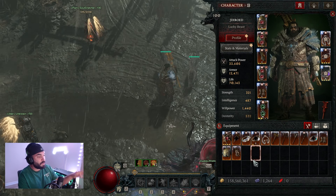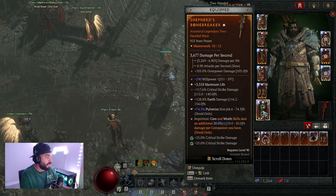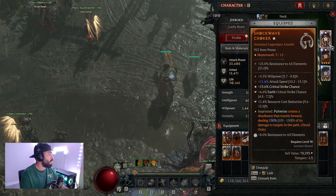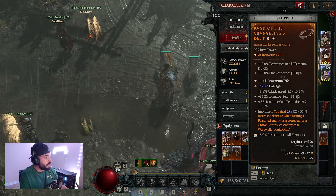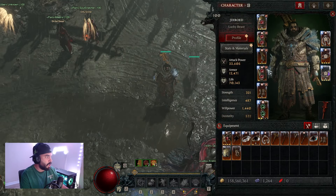On our two-handed weapon, we went earth damage and pulverize size — this increases the damage of pulverize overall so we'll hit more enemies and the shockwave is a little longer. For jewelry, the most important tempering you want is resource cost reduction — it stacks really well with ring of starless skies. Try to put critical strike damage or earth critical strike chance on your jewelry as well.